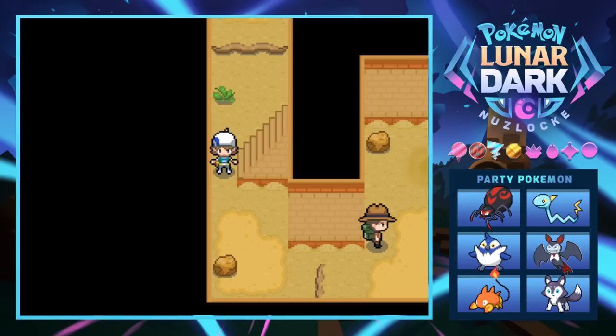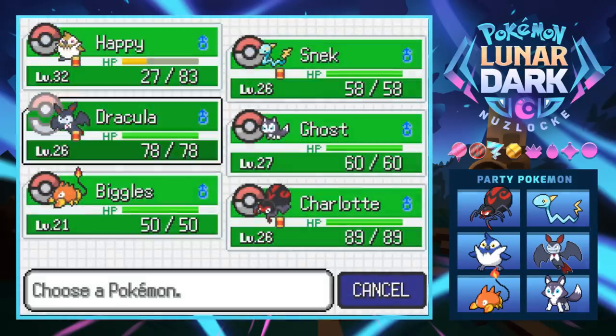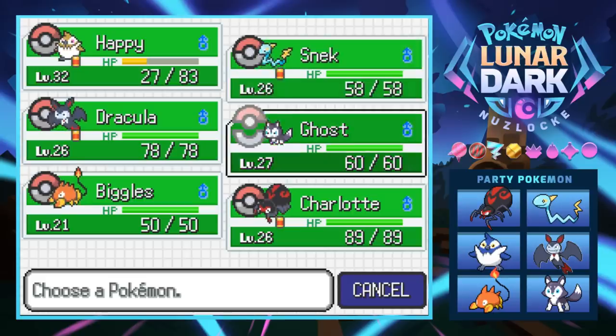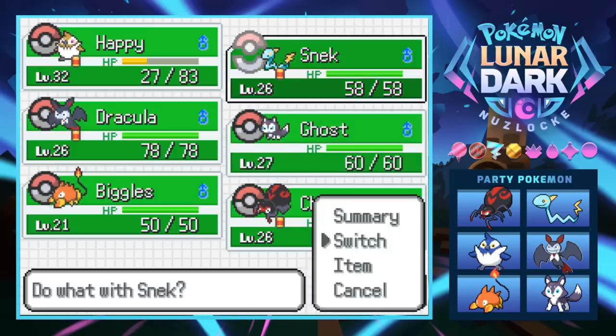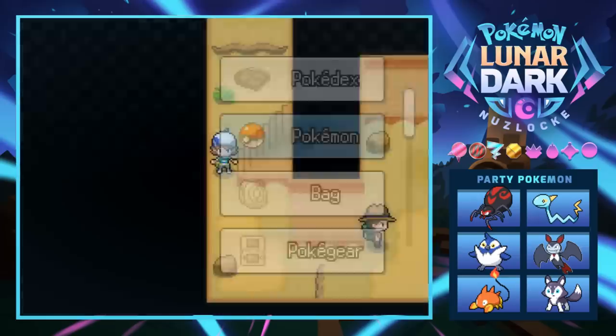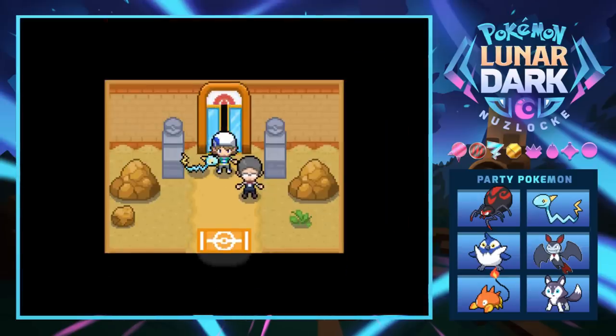Welcome back to the Lunar Dark Nuzlocke. Last time we got the old dust badge, we didn't kill anybody which is great. Happy is super high level so we should probably switch things out for a while. Happy and Ghost are looking pretty nice - let's nick the snake in front and hopefully not run into more ground types, because we're pretty much done with this city.